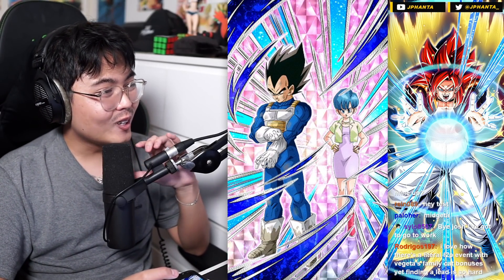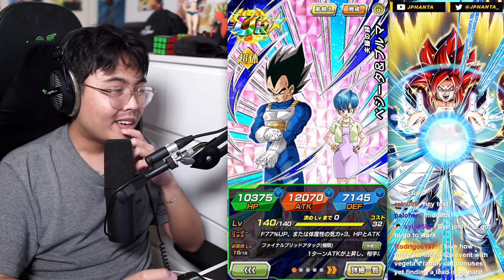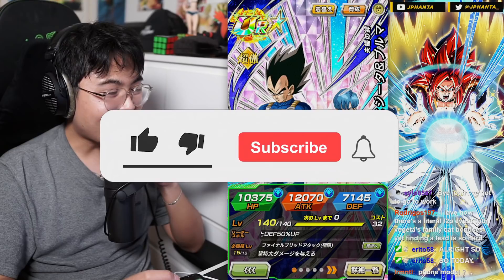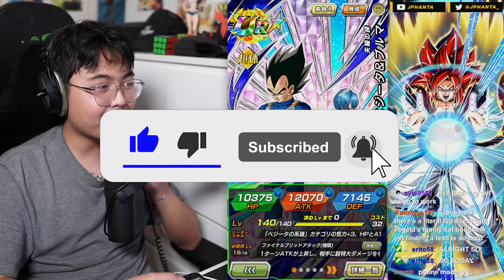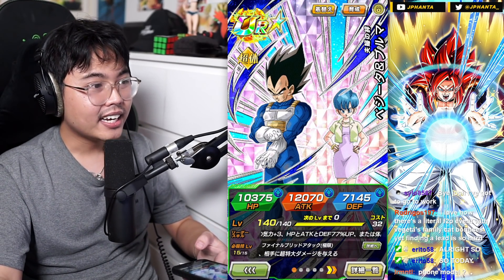Alright, so now it is time to look at Vegeta and Bulma EZA. If you haven't seen the Chi Chi and Goku one, make sure you check them out so you're up to date and able to compare with me on who is the best out of the two. So for Vegeta's family at 77...